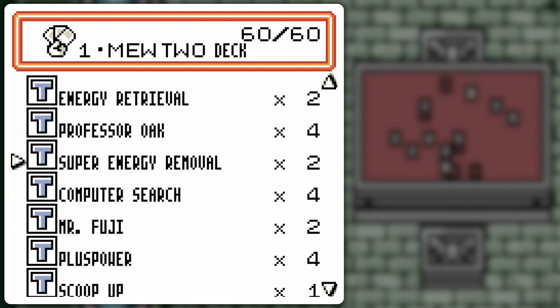Super Energy Removal is only at two because I don't have that many energy cards and can't attach them in rapid succession except with Mewtwo. And if I'm attaching energy cards with Mewtwo just to use Super Energy Removal, I don't get to use Super Energy Removal that turn, and I don't get to attack either since attacking ends your turn. So I figured two copies should be alright.